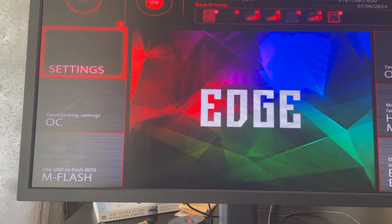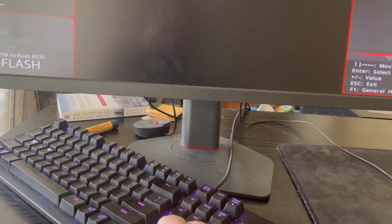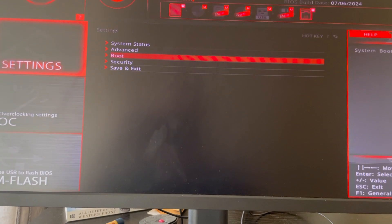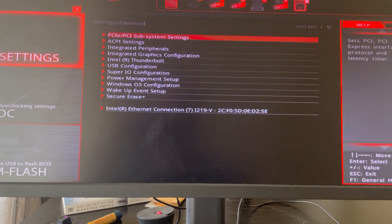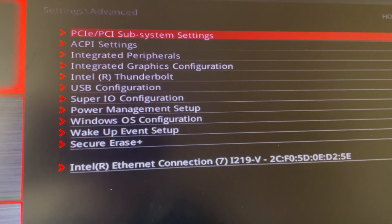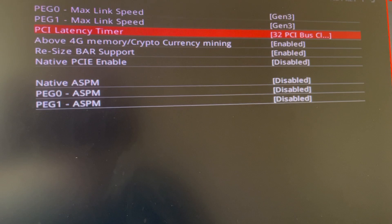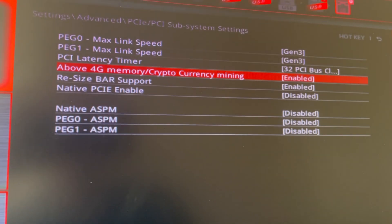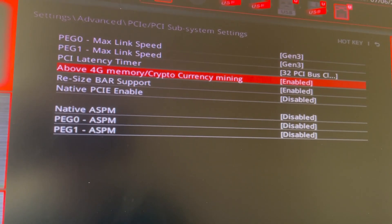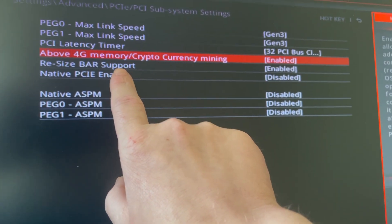So the setting is in Advanced. I have these PCIe settings. So if your GPU isn't being utilized to its fullest performance, it's probably because of something like this.